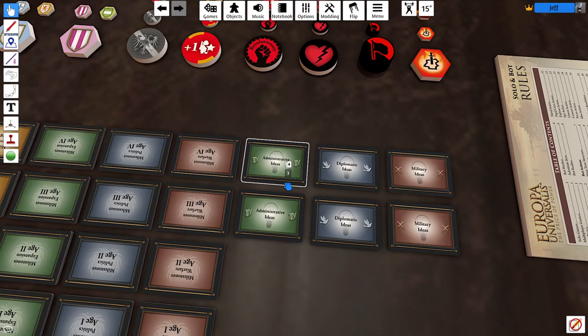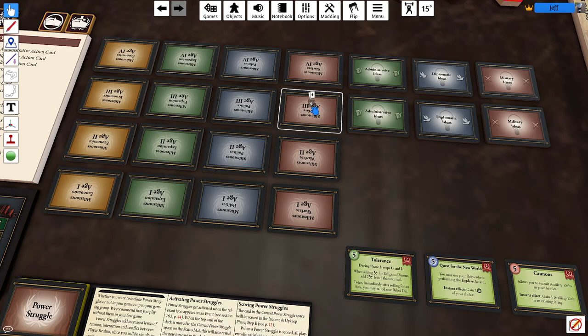Just shuffle those idea decks. You're going to have milestones for ages 1, 2, 3, and 4 — for warfare, politics, expansion, and economics. Shuffle each of those decks all the way down.